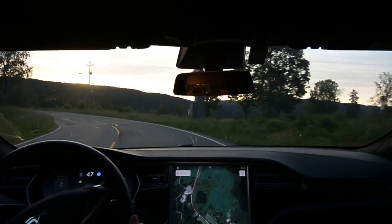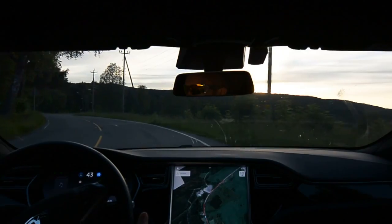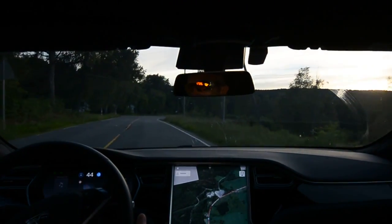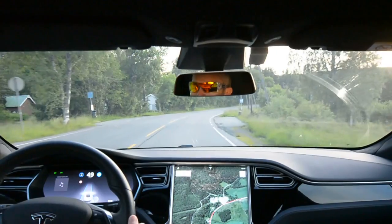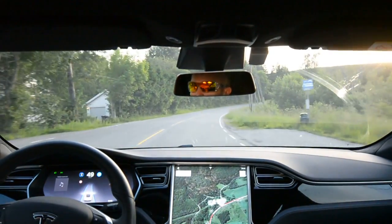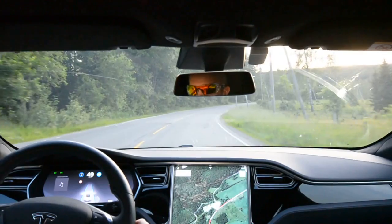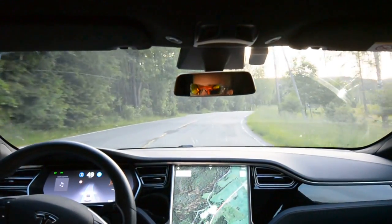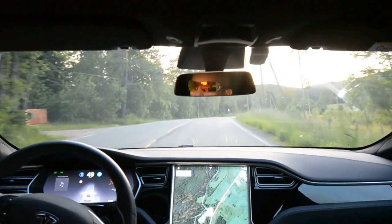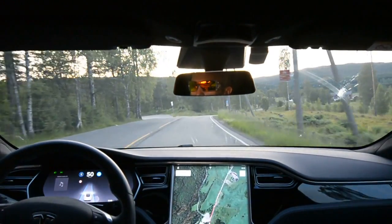Another quite sharp bend — it reduces the speed from 50 all the way down to 40. It's cautious, wheels on the inside of the white line all the time. That's good. Quite similar to the 28 version. I'm drifting maybe a little bit to the outside but still well within the yellow line.